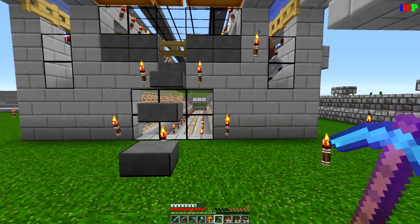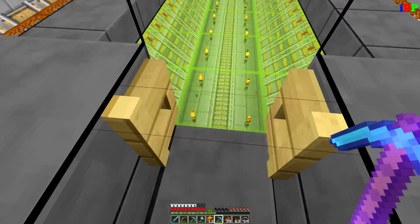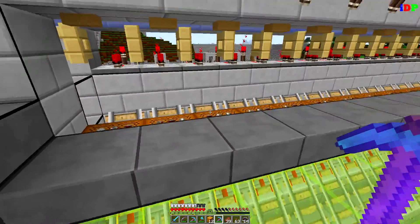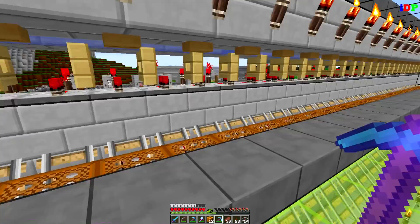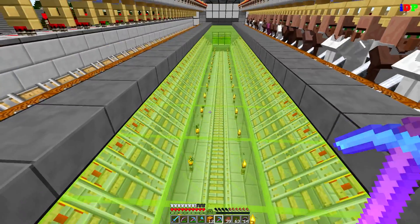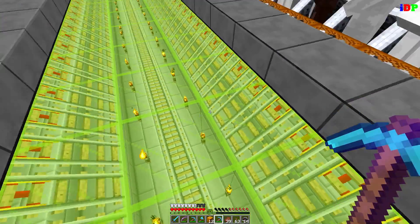Let me show you what I've done in here. I removed all my items and made this small middle stair — I'll work on it for a better look. This side is still empty, I need to fill it up. This side is full, and I'll put glass here to separate everything. I dug down one more block.